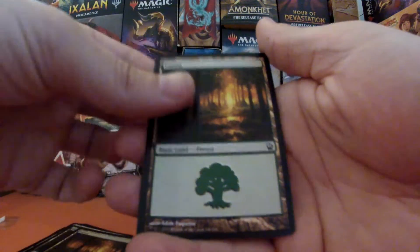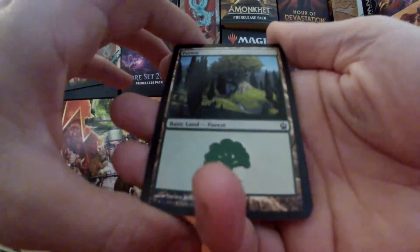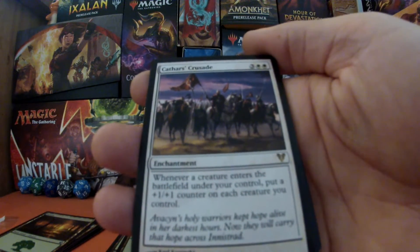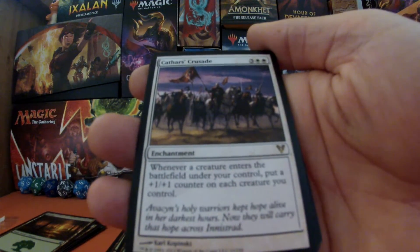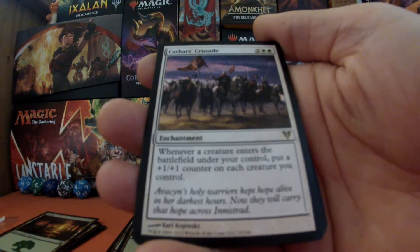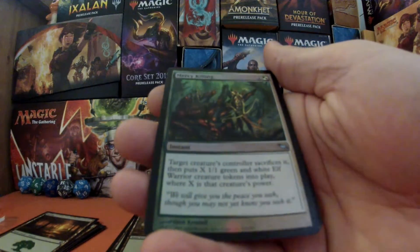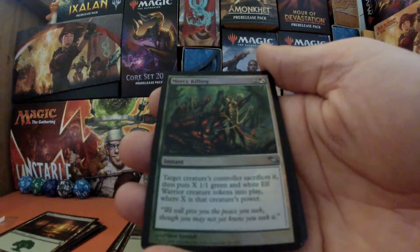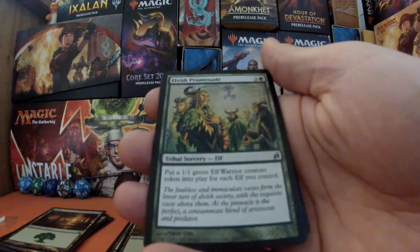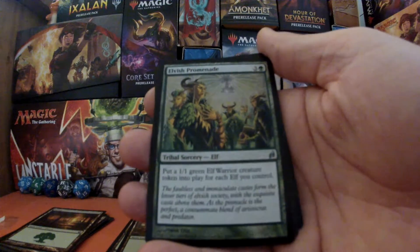And that is everything from that pile. The forests are protecting my beautiful cards, so I'm guessing we've got another two forests — we have indeed. We did have some white. We got Cathars' Crusade — three white white — and it is an enchantment: whenever a creature enters the battlefield under your control, put a plus one plus one counter on each creature you control, so making them bigger every time. We also have a foil Mercy Killing. We also have Elvish Promenade — put a one-one green elf creature token into play for each elf you control.